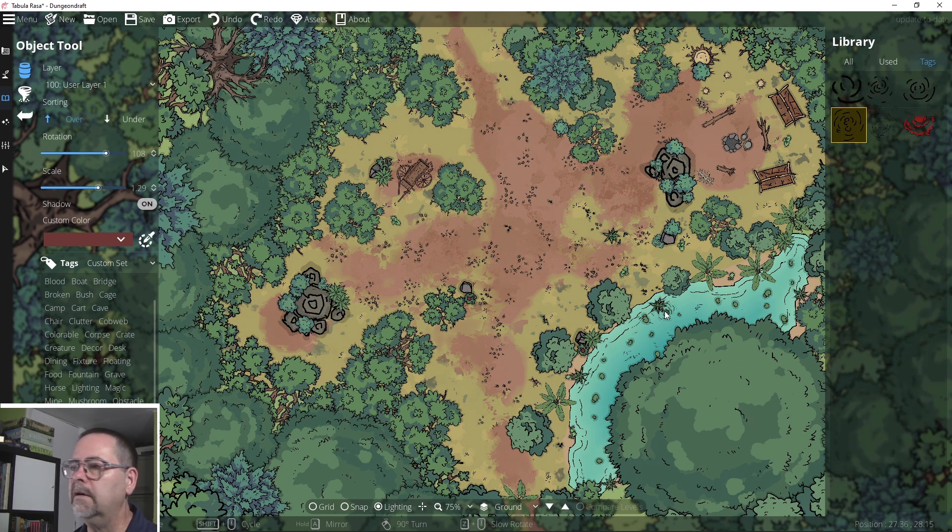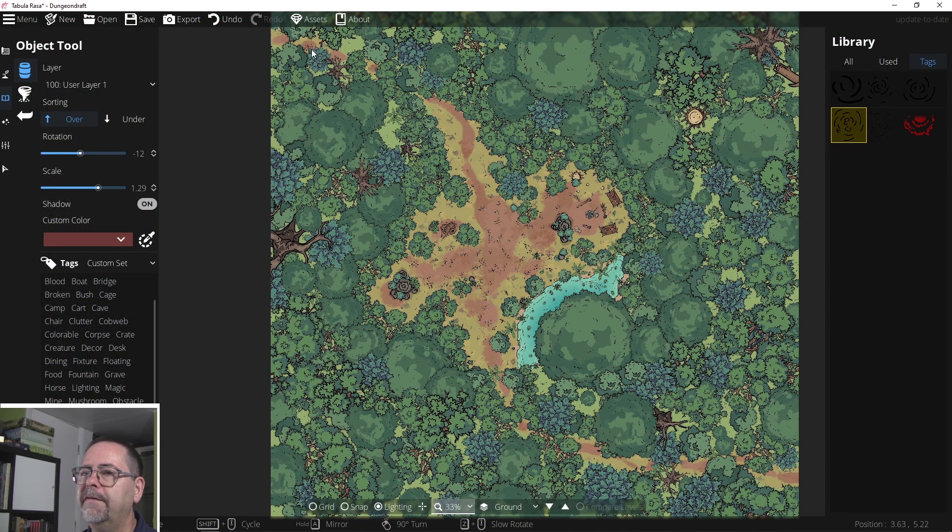I'm going to select water and I want to have sort of a swirl of water somewhere in here to hint that maybe there's something in here that could be a problem — it could be dangerous. I'll put it out in the middle too. I love the feel of everything overgrowing, the wilds are taking over — the stones are even starting to be surrounded by trees and bushes and shrubs.